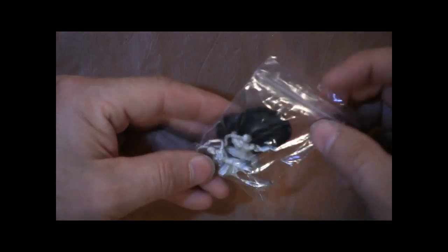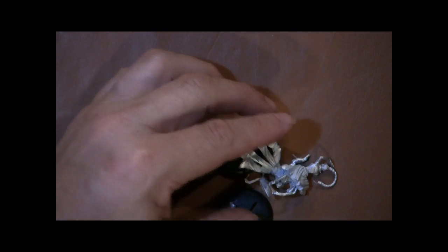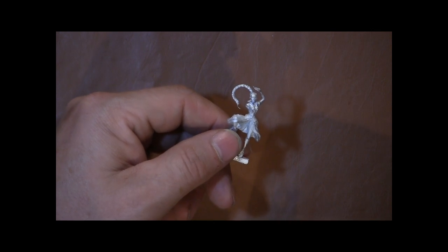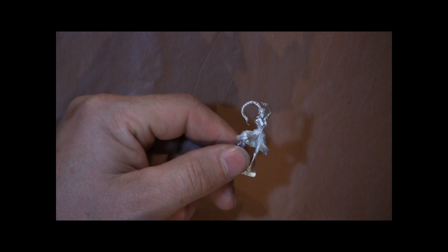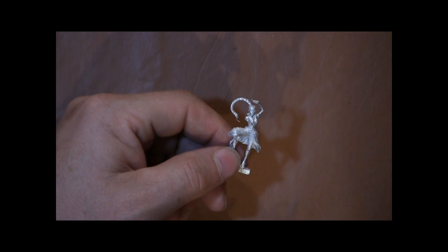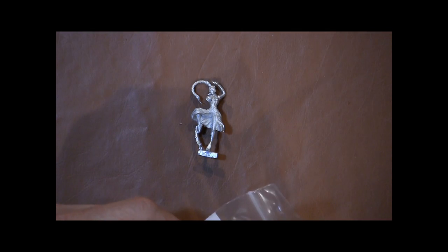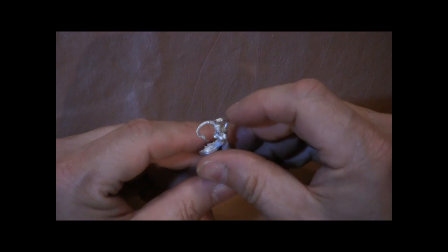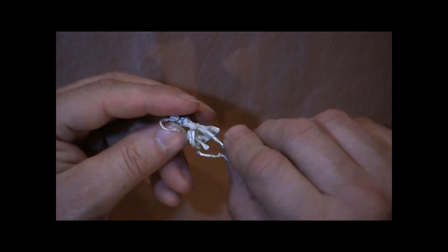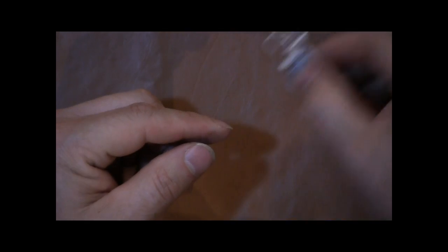Then we have two figures in this one — they're the Monks. We have Yumi here. It looks like I'm either I misplaced it when I opened it up or I'm missing one of her arms — oh, silly me, it's right there. That's her arm. And she's got the large ponytail. Put her over there.